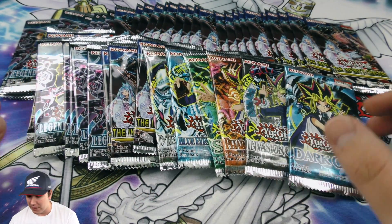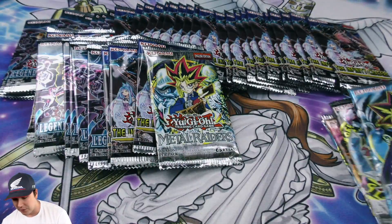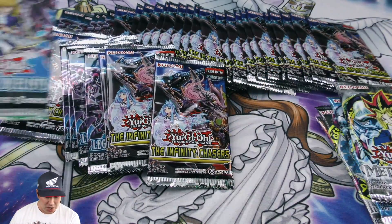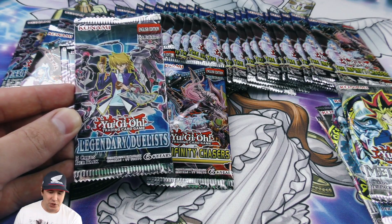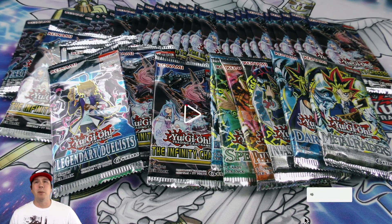I found these in one of those little cheap bins over at Target — they had one of each and they were $2.99 a piece. I've had a bunch of these sitting on my shelf forever collecting dust, including the Legendary Duelists Joey pack. Instead of just sitting there, why don't we pop these things open and see if there's any amazing cards inside?